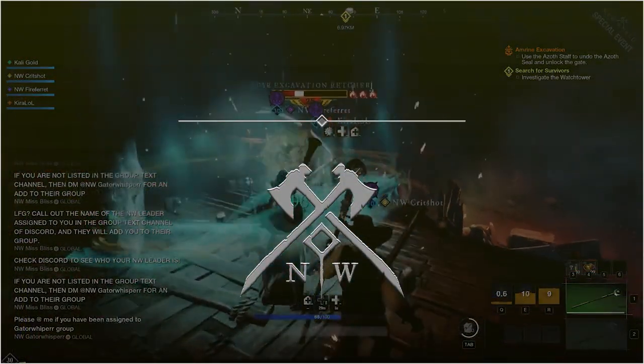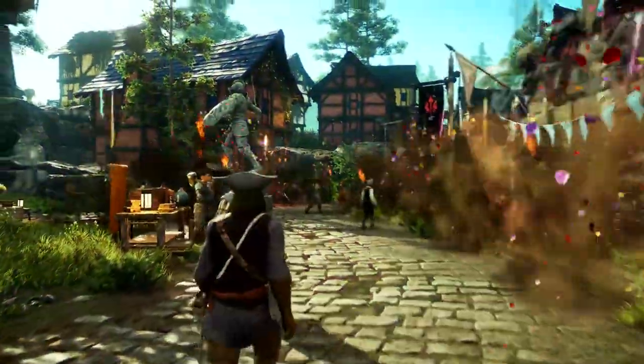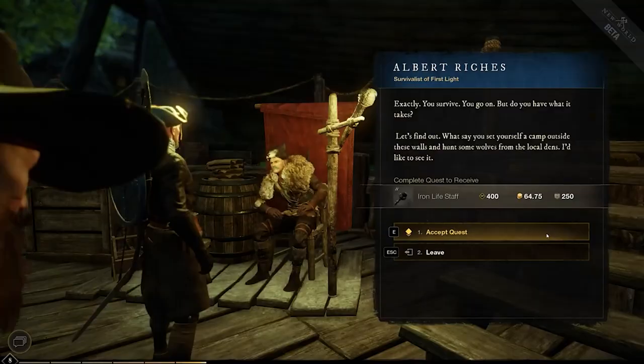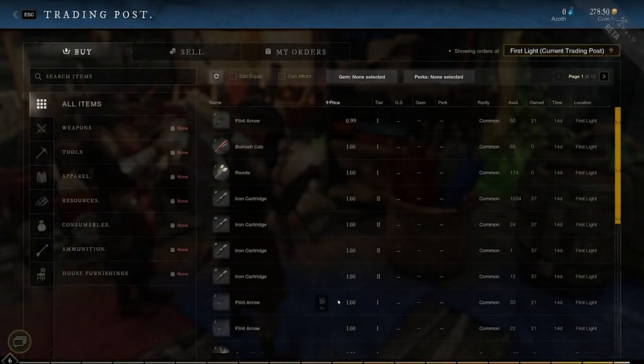After becoming familiar with the basics of New World, you are sent to your first settlement. Settlements are the hubs of New World and offer tons of options towards upgrading and developing your character. Here you can craft, refine, and store items. You can also collect quests, pick a faction, and access the trading post to enter New World's economy, which will play an important role in companies or guilds.